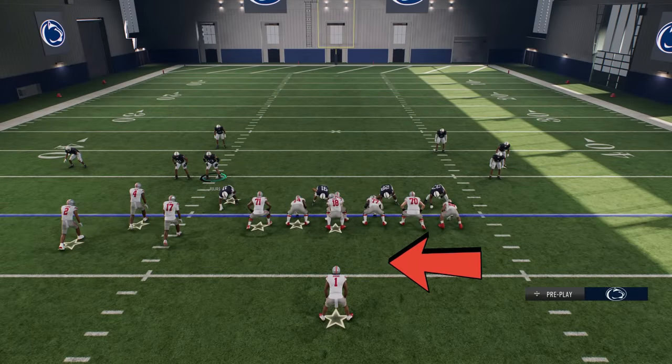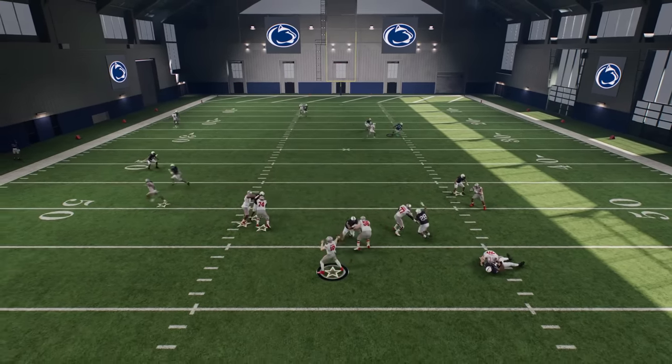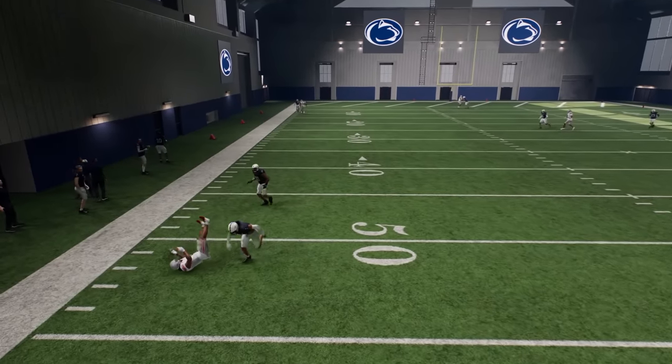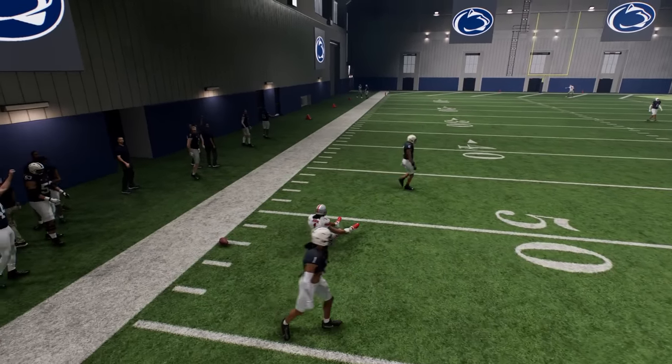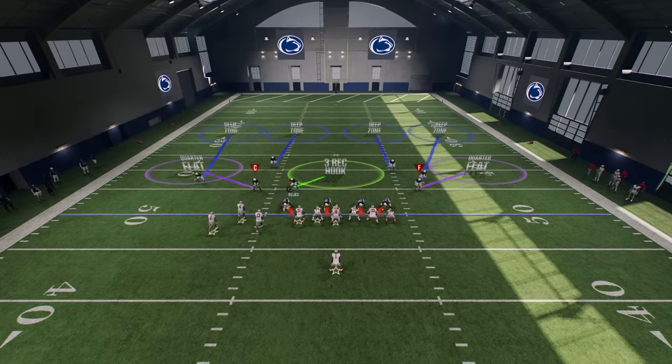Since this isn't a man coverage, I can't just make a determination that I'm going to cover the middle of the field. If you're using Cover Four Quarters and you don't know how the principles work, and you're using the three-rec hook thinking you want to cover over the middle, that might not be what the computer is expecting. The computer might be expecting you to cover a streak. If you don't use it properly, you could be giving up one-play touchdowns — and that's pretty much on you, not the defense.